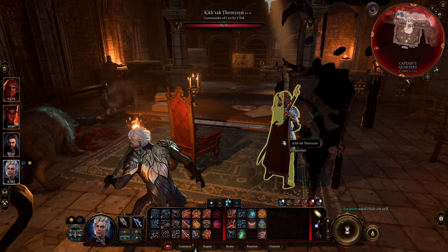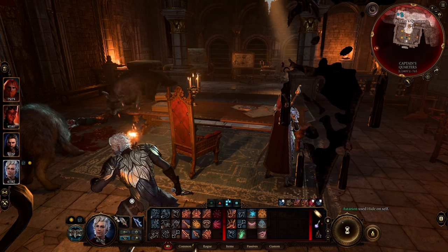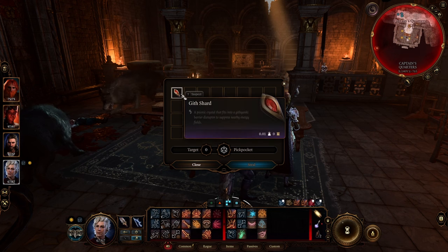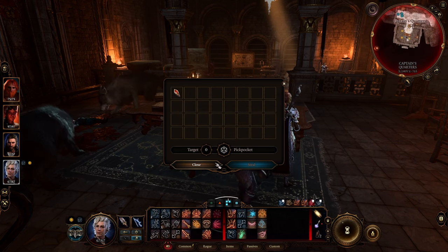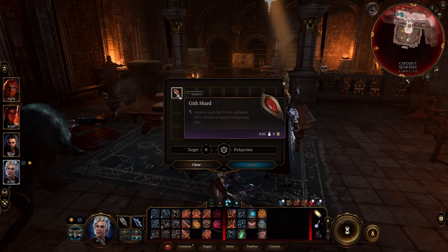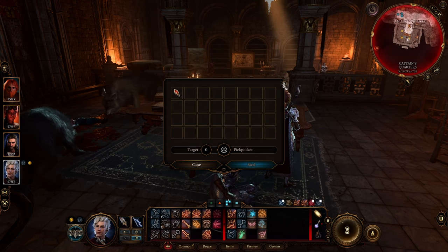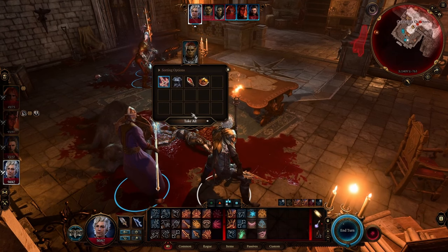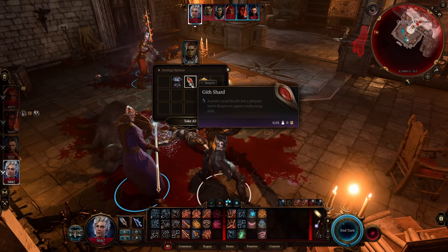The item actually exists on the commander here in the area. If you pickpocket her you can see this Gith shard — that's the item you need. You can either pickpocket it or you can fight her, loot the body, and get the item that way. Both methods work, it's up to you to decide.